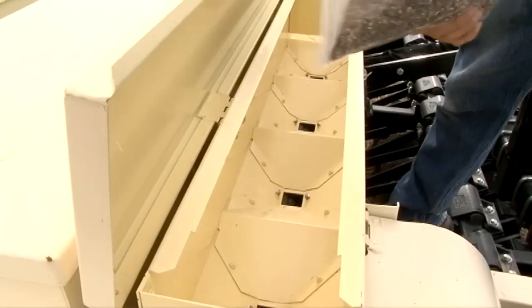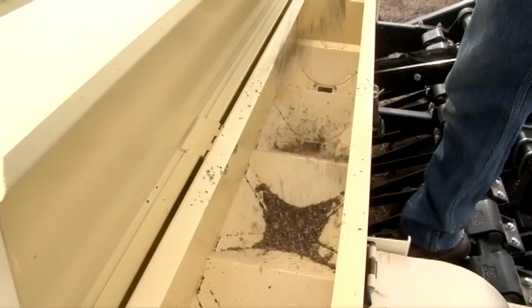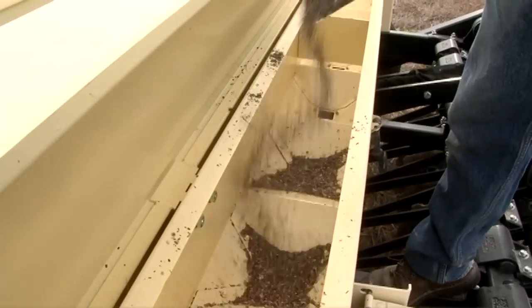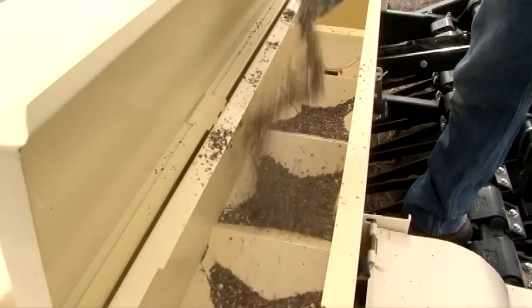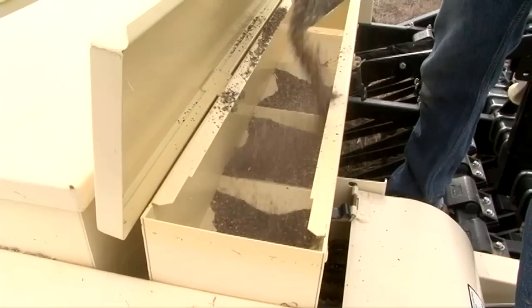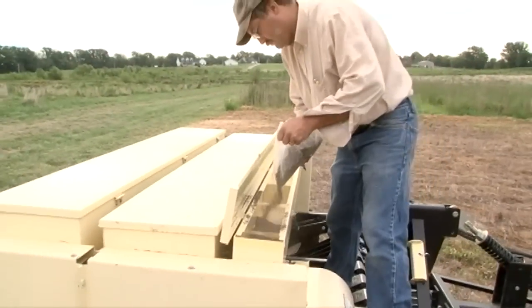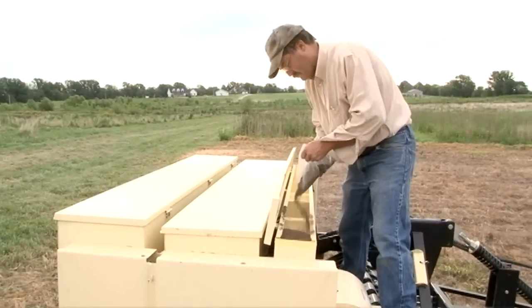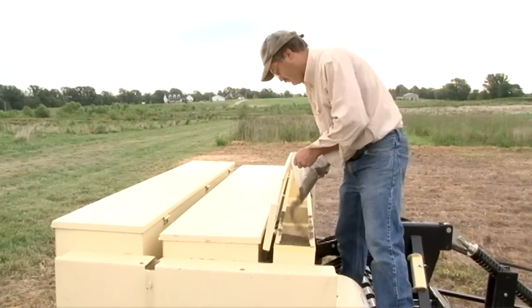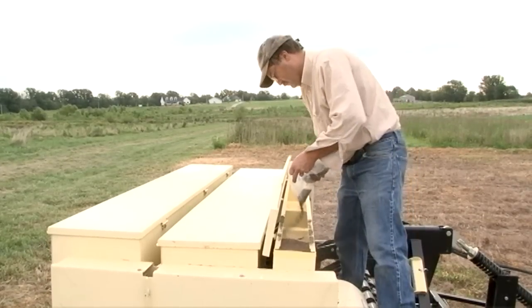If you plant a mixture of native forbs along with your grasses, never put the seed in the drill box until you arrive in the field to be planted. Otherwise, it will settle to the bottom of the drill and not get planted uniformly throughout the field. It is best to add a pre-measured amount on top of the grass seed in the drill box when you are ready to plant, or mix it with the grass seed. Some types of native forb seed may be added to a small seed attachment on the drill.